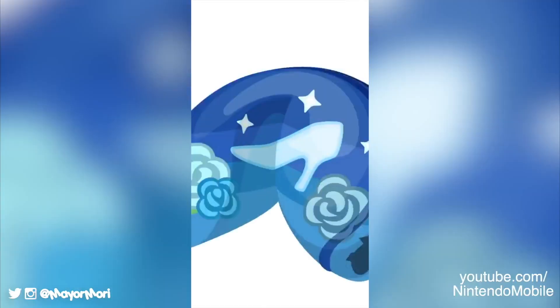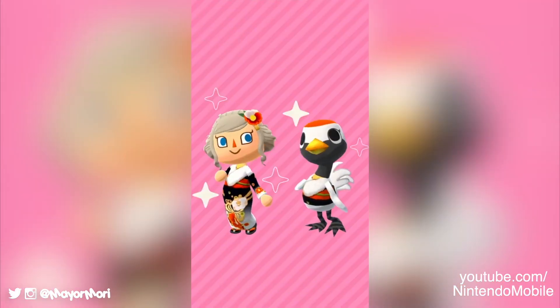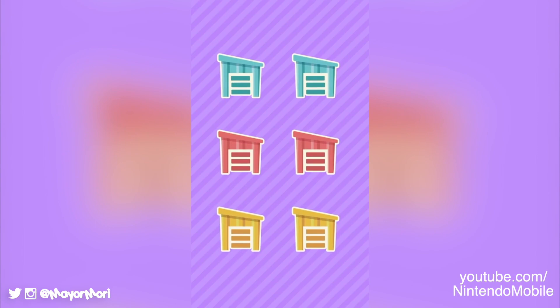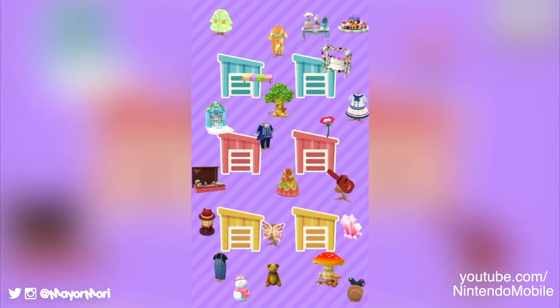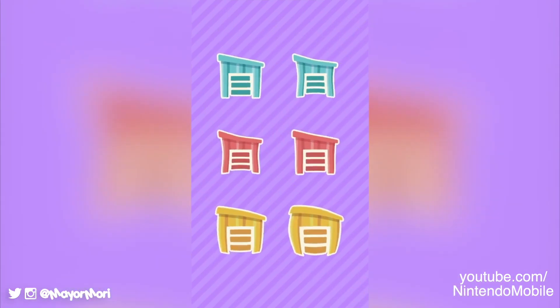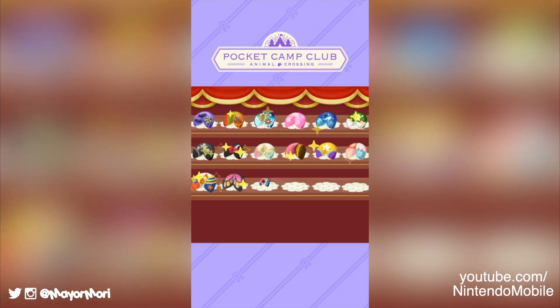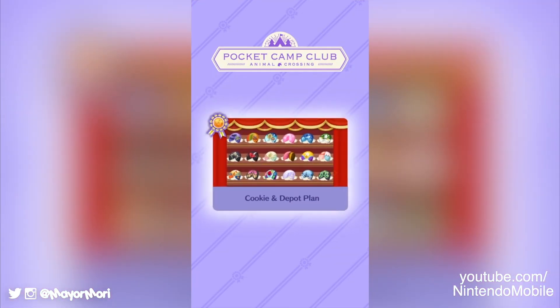The second feature of the Cookie and Depot plan is access to extra storage for our furniture and clothing items, adding space for up to 5000 extra items in our very own warehouses. Unfortunately these warehouses appear to be more of an organised inventory rather than a physical location. This plan is definitely targeted more towards the collectors out there.